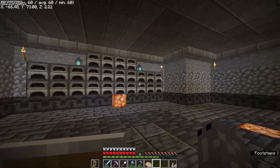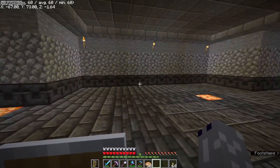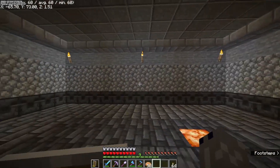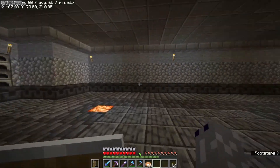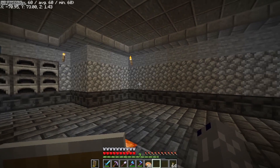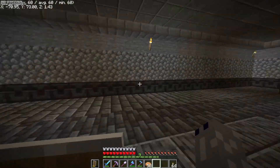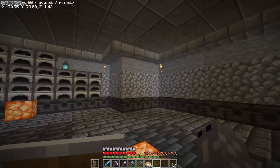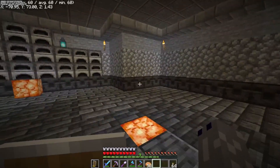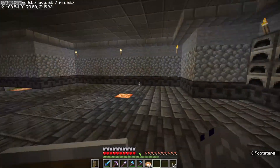Down here it's going to be furnaces — blast furnaces over there and smokers over here. Along this wall, probably brewing stands. Maybe not all the way down, maybe from right there down to here. And then have the chests over here for the items needed for it. Same thing for over here — I'll put in some chests for coal and other fuel sources.